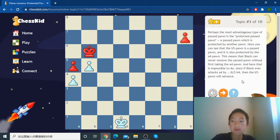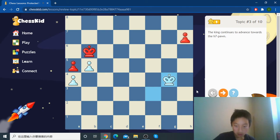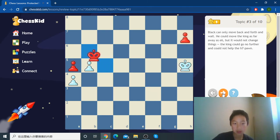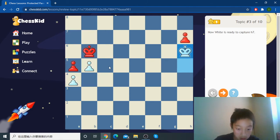Usually even more powerful is a protected passed pawn. We are attacking this pawn since it is not protected. If the king went to c5 and b4, then the pawn is not being blocked anymore, so the pawn can simply go to b6, b7, and b8 without being caught.